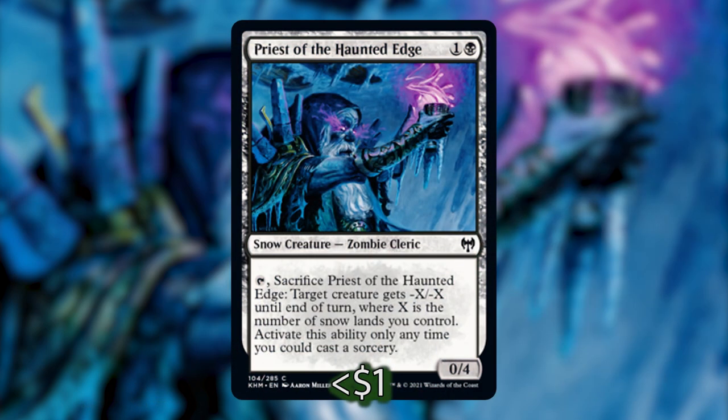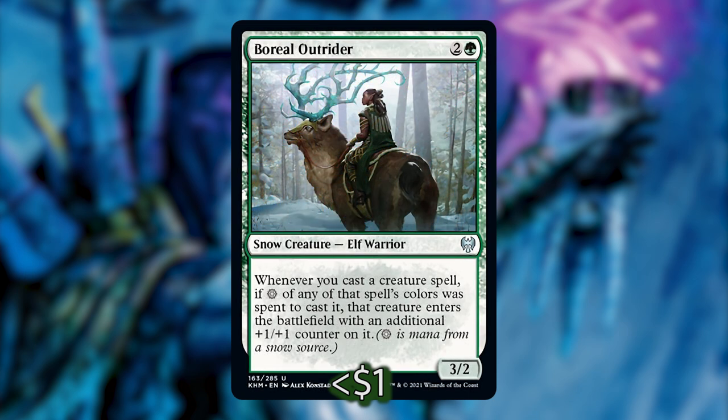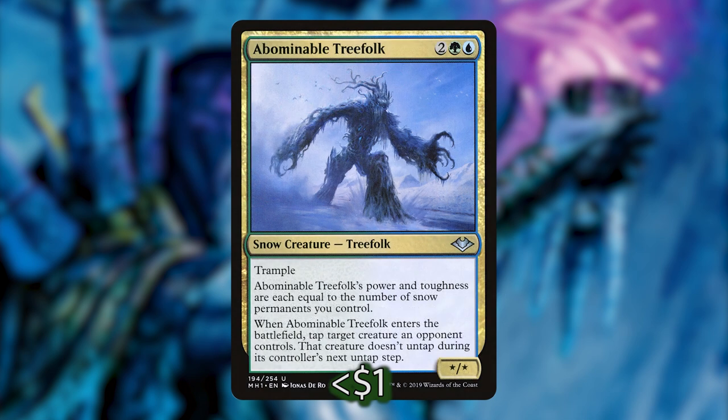Next we have Priest of the Haunted Edge — basically a kill spell. You can't use it the first turn it comes out, you have to sacrifice it, and it can only be used as a sorcery. However, it's a pretty good effect to get rid of somebody's commander or something troublesome, and it gets around indestructible. Next is Boreal Outrider — whenever you cast a creature spell if snow mana of any of that spell's colors was spent to cast it, that creature enters with an additional +1/+1 counter. Really nice since all our mana is going to be snow mana. Next is Abominable Treefolk — it gets +X/+X for each snow permanent we control and also has a freeze effect, making it all-around powerful for our combats.